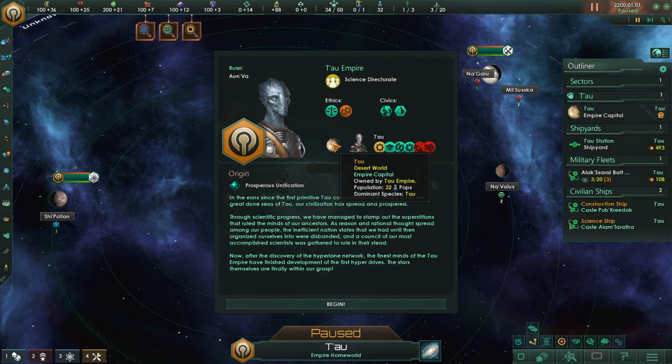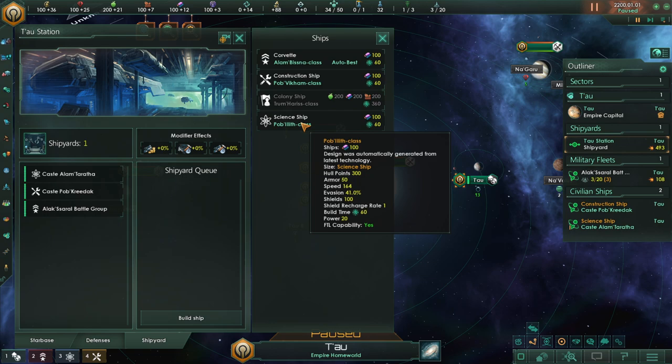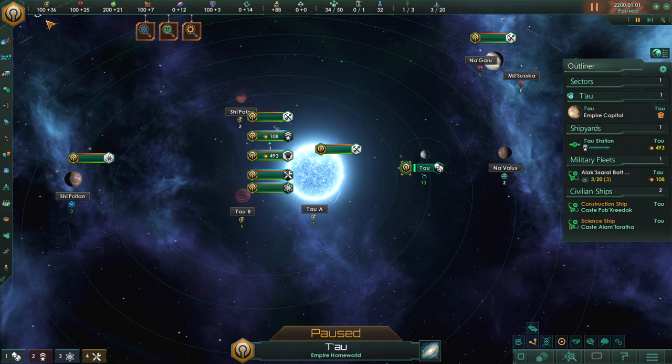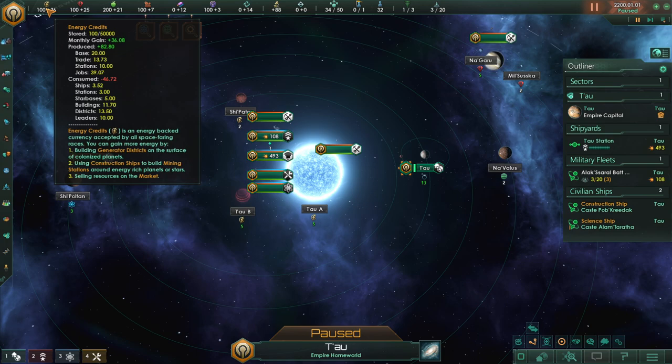And here we go. The first thing we're going to do is go to our shipyard and build ourselves an extra science ship. That'll take 60 days — that's this green dot here. If you've never seen Stellaris before, I'll quickly go over everything even though I don't know what the hell I'm doing. The year is currently 2200, January 1st. We have multiple resources here, very much like Civilization or other 4X type games.